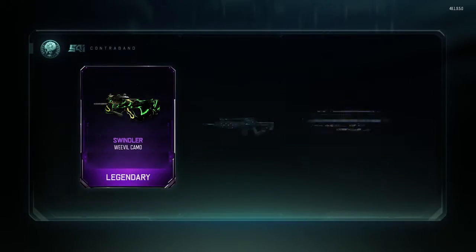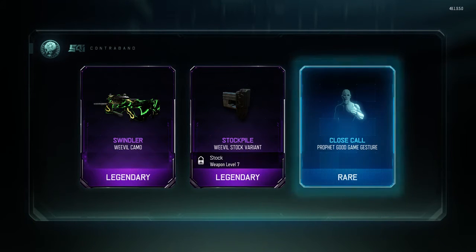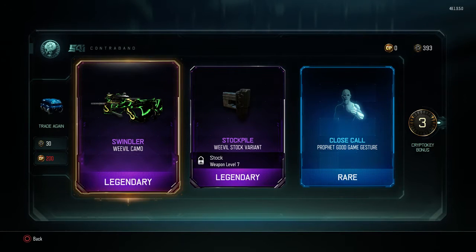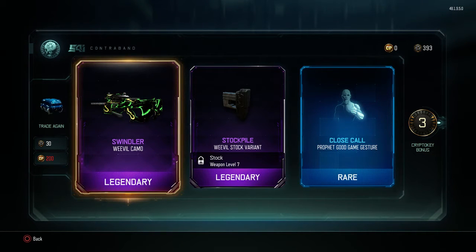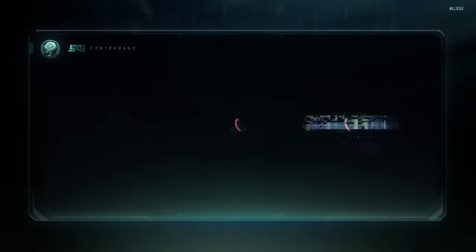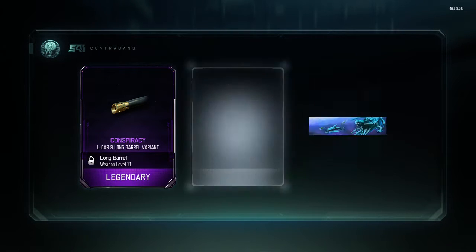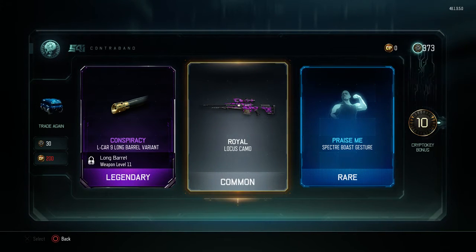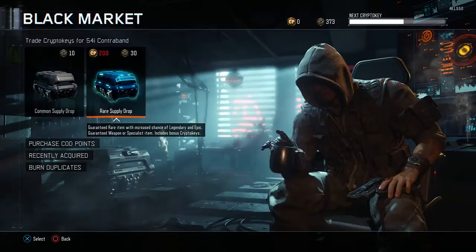Oh look at that — first try we got swindler on the Weevil! That's actually... I'm happy about that. It's the Weevil, I'll use it in a trick shot, why not? I'm not even rostered as a trick shotter, but I like trick shots on this game. Next one — this one is for Simon. And I'll take the Locust camo. A Locust camo is a Locust camo, I don't mind the royal one, I'll take it.